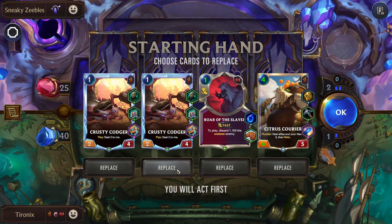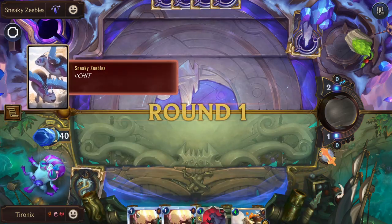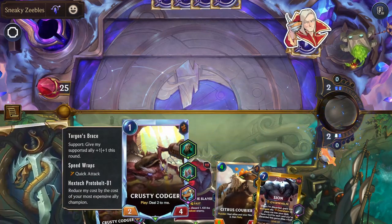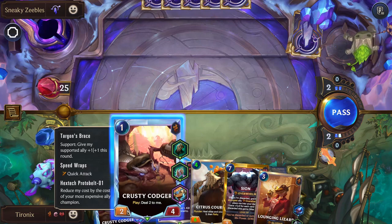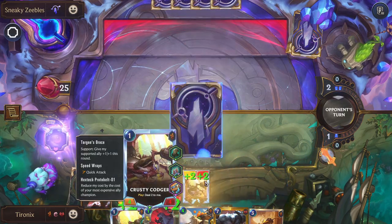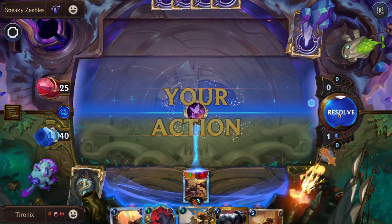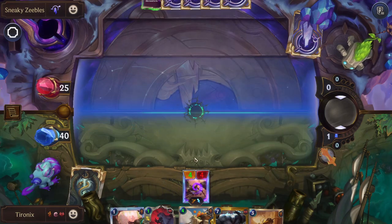This actually looks not bad. Our one-drop is always very strong. Unfortunately, the epic item isn't really going to help us, at least not at the moment. Always good to have Citrus Courier and a nice cheap Roar of the Slayer. The Proto Belt reduces the cost of your most expensive champion ally, but that champion has to be on the board, so it doesn't really help with cards that you play before your champion.